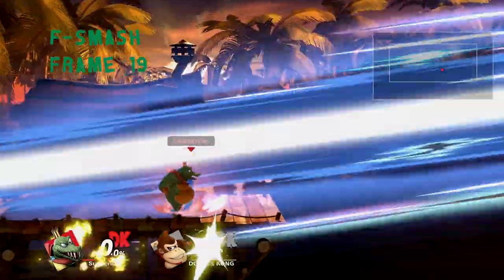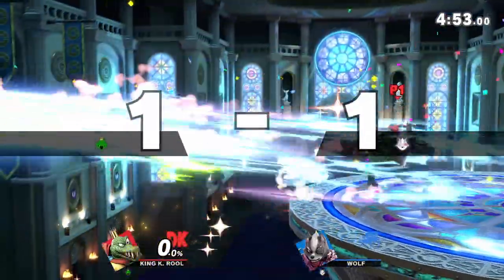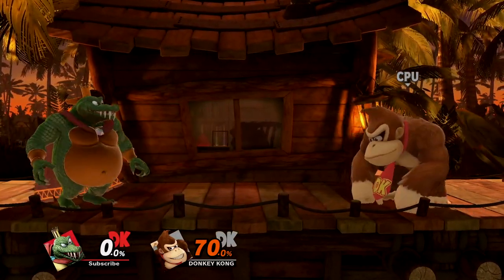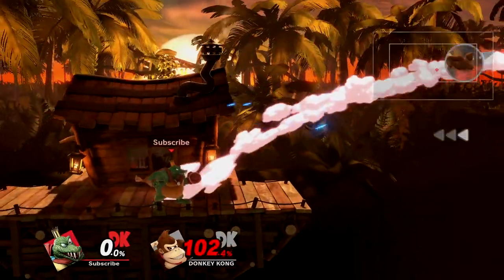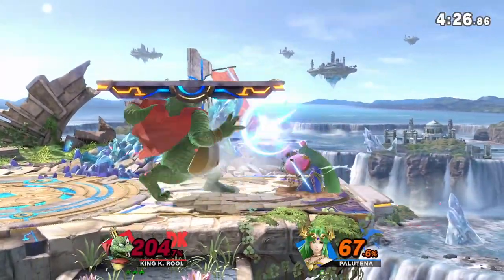F-Smash is an extremely strong punch specifically designed to call out options and take early stocks, with a sweet spot on his glove and a sour spot on his arm. K. Rool can also angle it up and down, with up dealing a little bit more damage. Unfortunately, the slow startup and relatively mediocre hitbox make for an average smash attack without a ton of kill power. The only reliable way to combo into it is out of a down tilt bury, which will admittedly kill at pretty early percents.